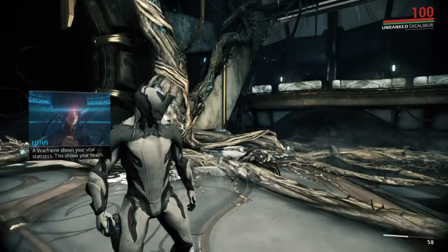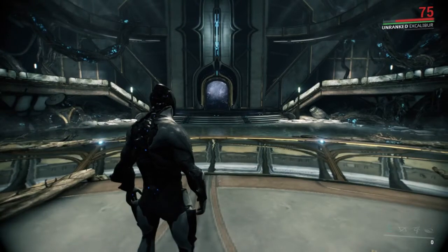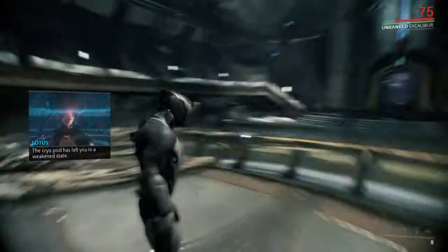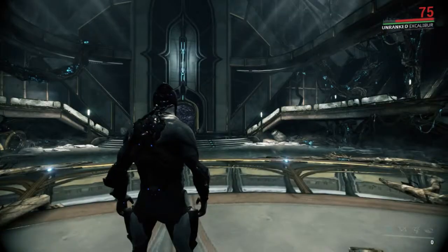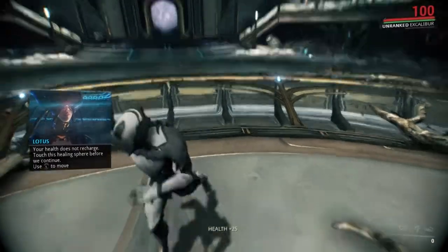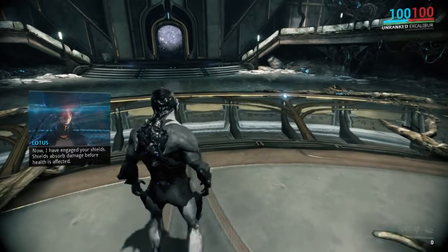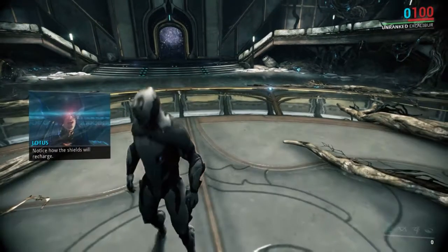A Warframe shows your vital statistics — this shows your health. The red is in the upper right corner. The cryopod has left you in a weakened state; your health does not recharge. Touch this healing sphere before we continue, then just use the left stick. Now I have engaged your shields. Shields absorb damage before health is affected. The blue is healthy shields and they will recharge.